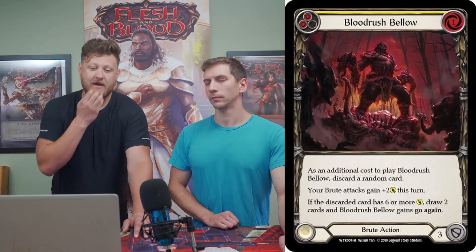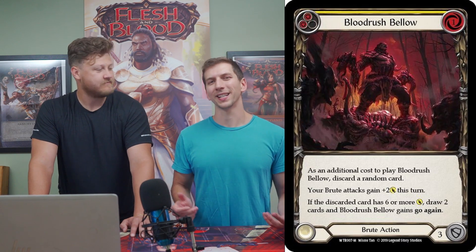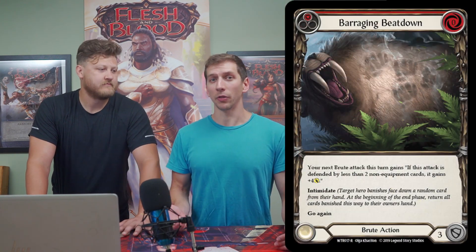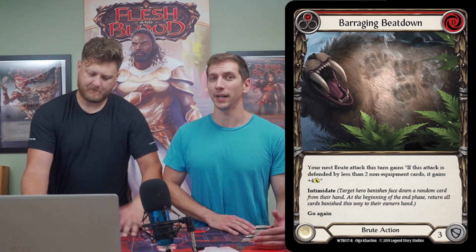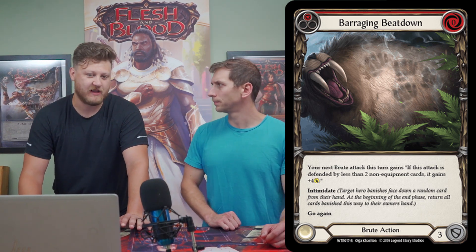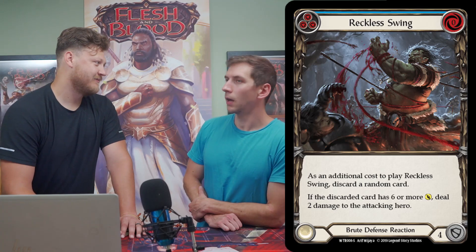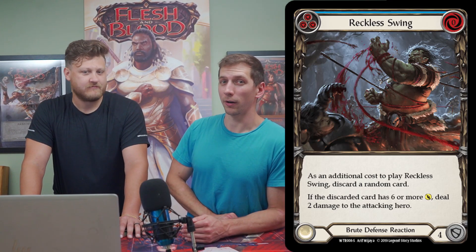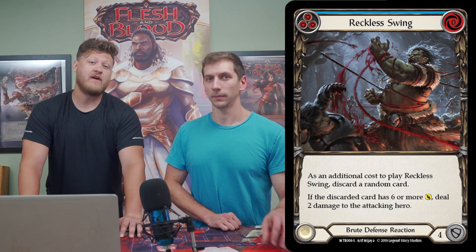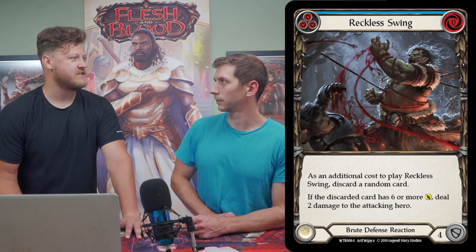To run Rhinar effectively you'll need his staples. Blood Rush Bellow and Barraging Beatdown are his two best cards and belong in every build. Blood Rush Bellow enables your huge attack turns, and Barraging Beatdown — while it requires multiple intimidates — is so valuable it's a great arsenal target. A couple of tier-two staples: Reckless Swing is a card opponents always need to be aware of. It's so impactful — you effectively start the game with a two-life advantage, and many players don't see it coming; you can close out a game just with a Reckless Swing.